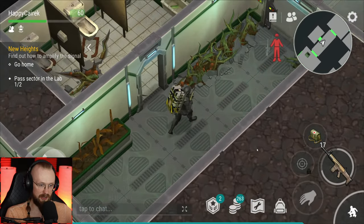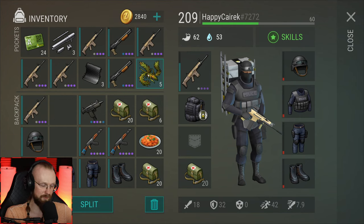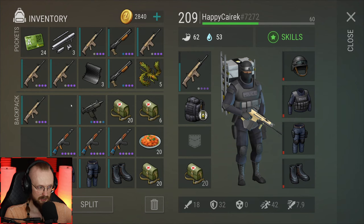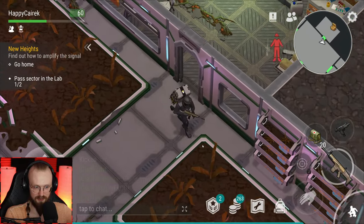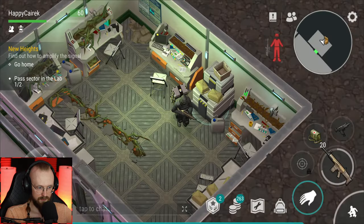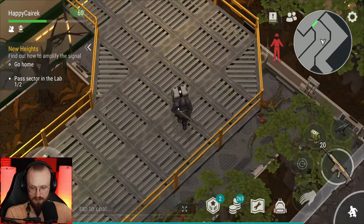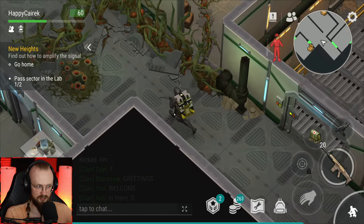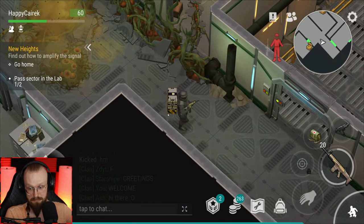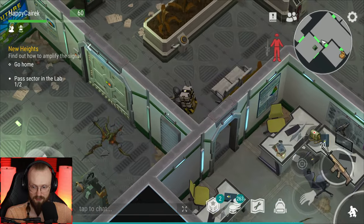Question goes to you — for those that have cleared Bunker Alpha after this new update, is it harder? Do you do less damage to those zombies or still the same amount? And if you do less damage, is it with only guns or with melee weapons too? Because if you do less damage with guns it's not great, but at the same time you shouldn't waste guns on Bunker Alpha probably anyways.